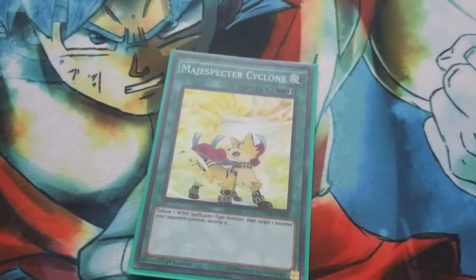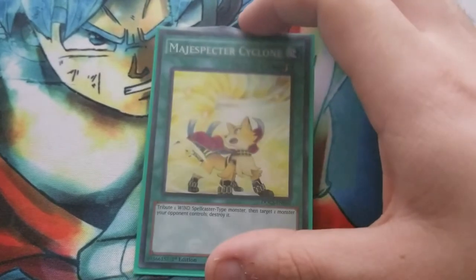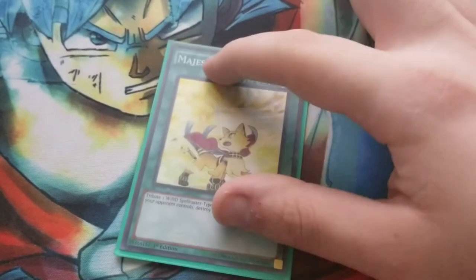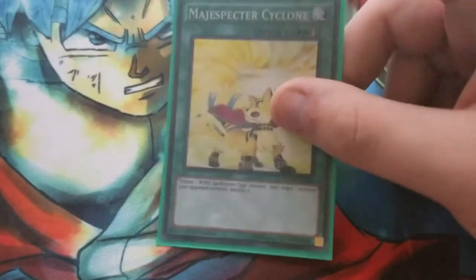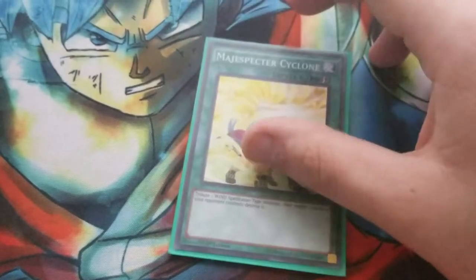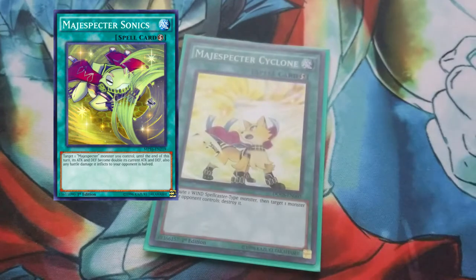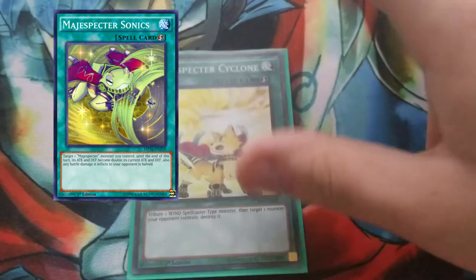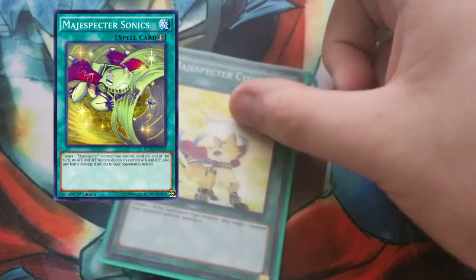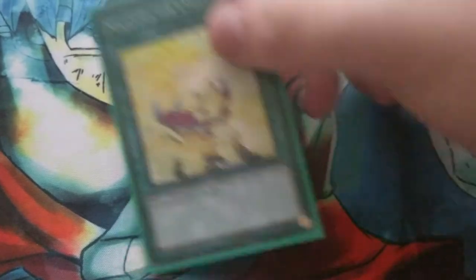On to the spells. We're running one Cyclone — that's the card you search usually with Crow. If you can't search it with Crow, you can grab it with Toad. If you want, you can side deck or main deck the other Magispector card — I think it's Magispector Sonics. Really good because you can get over cards like Masterpiece, and it's a Quick-Play spell so you can use it during the damage step.